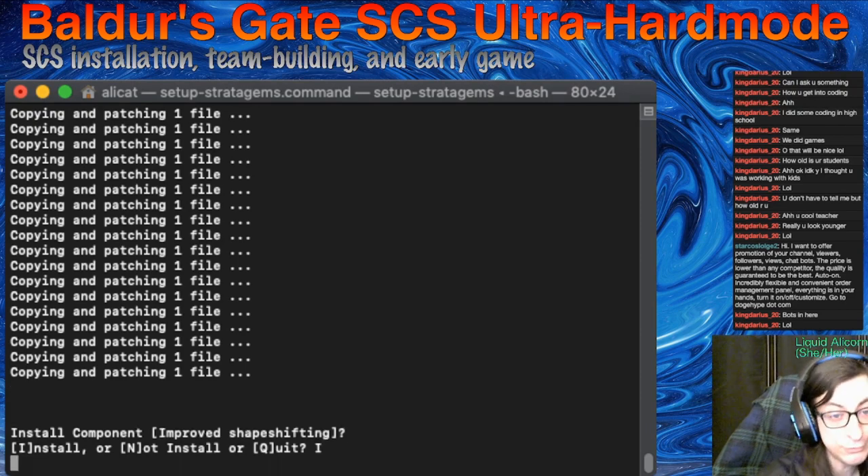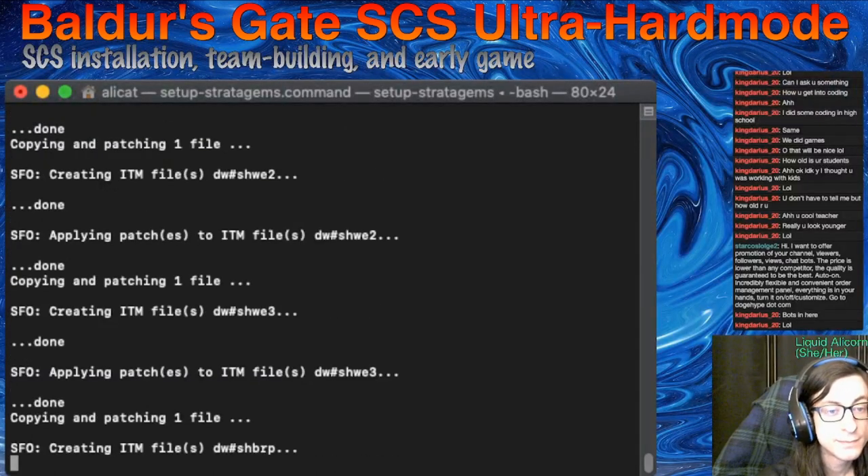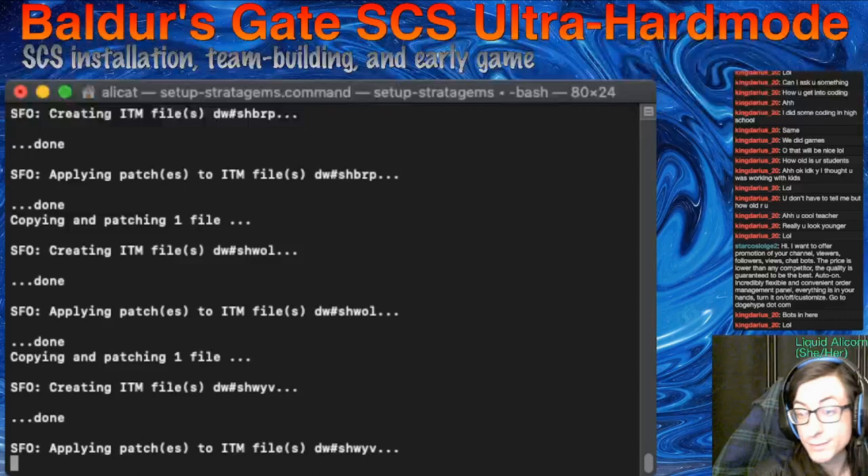Improve shape-shifting. Sure. The installation just does all this stuff — occasionally we have to press a key and hit Enter.